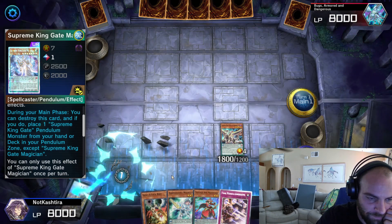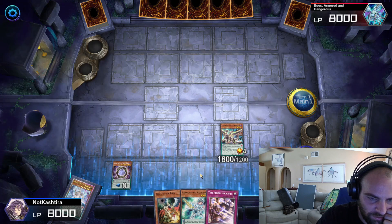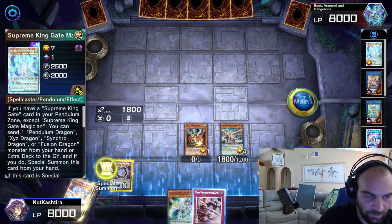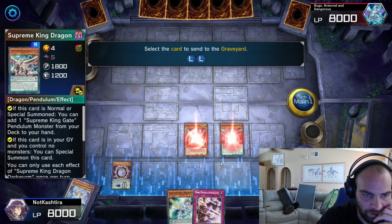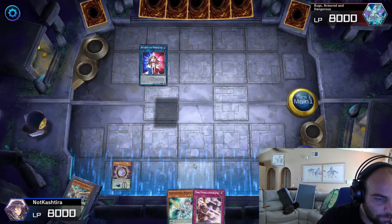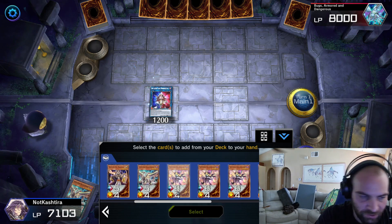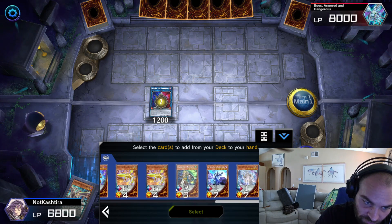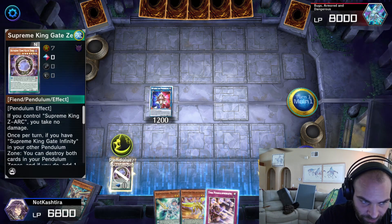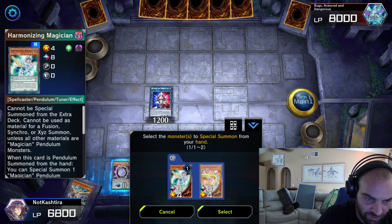Gate Magician — pop, get the circle, bring in, scale the Double Iris. And we will actually just summon the Droll and Lockbird and go into Beyond the Pendulum right now. Beyond the Pendulum lets you pay 1200 LP and search any Pendulum monster. But when you do this, you have to Pendulum Summon immediately after — there are no more plays until we Pendulum Summon. So that's going to be the last thing you do. We summon these two, summon these two.